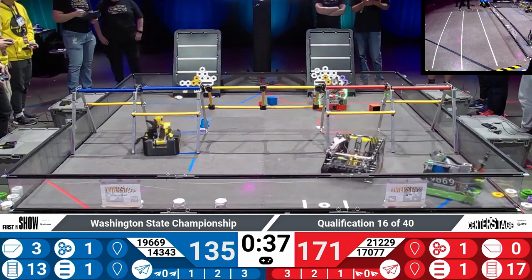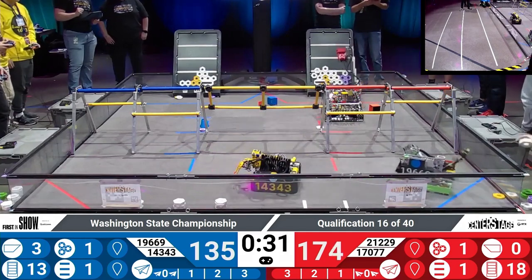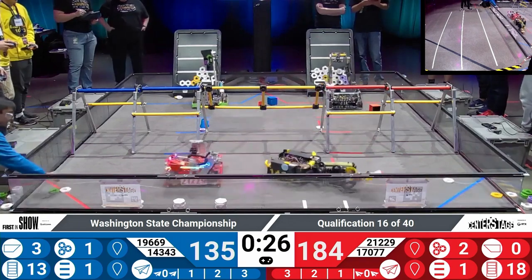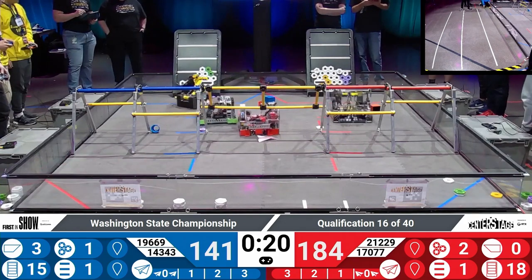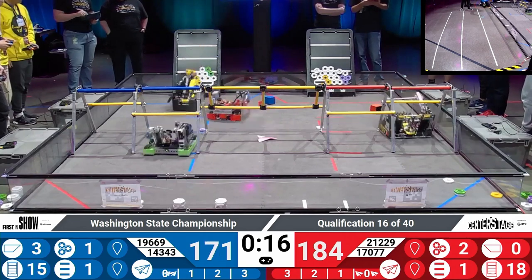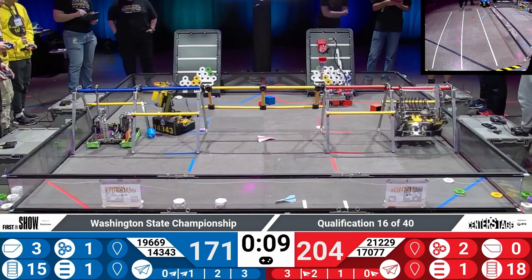38 seconds left to go as 14343 Escape Velocity drops off pixels as well. End game whistle sounds but our robots are focused on scoring pixels. Adna Robotics 17077 — they have lift up. That red drone unfortunately falls just shy, right underneath the stage door. One blue alliance paper drone in zone one, one red alliance paper drone in zone two. The last blue paper drone makes its way unfortunately just shy of the field wall.